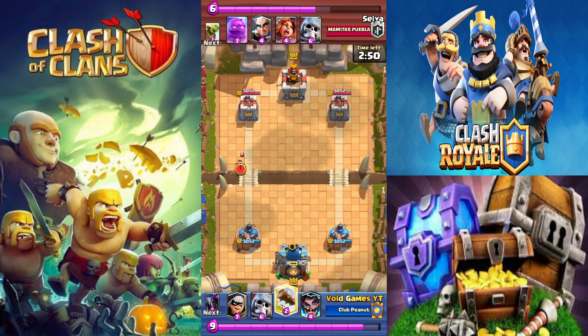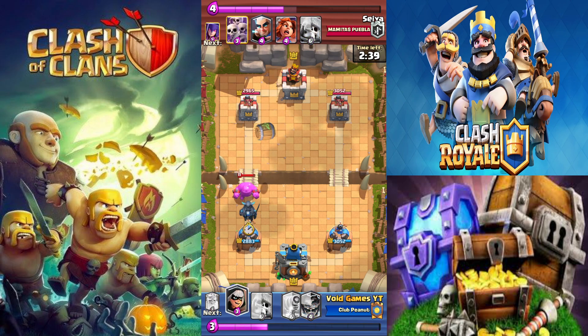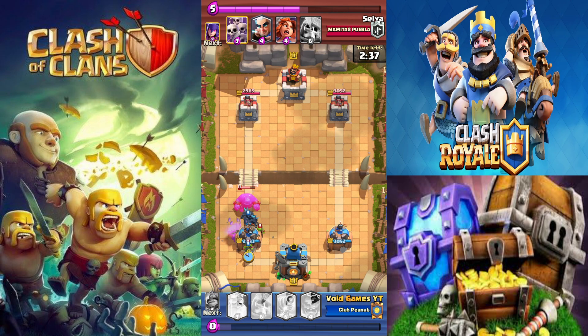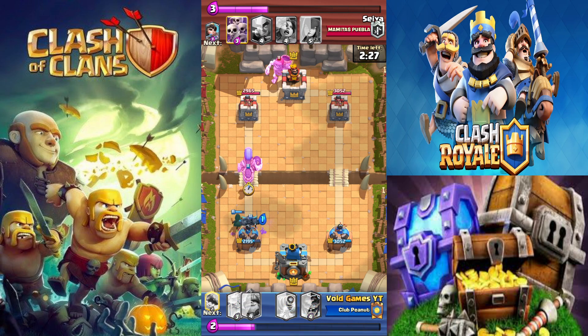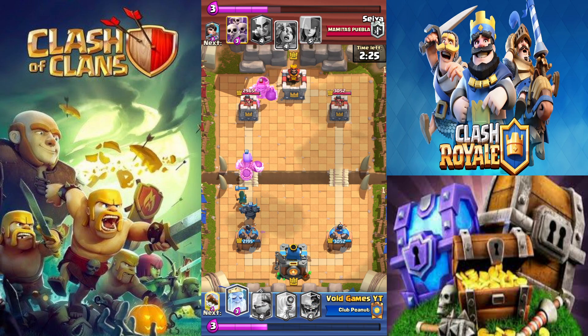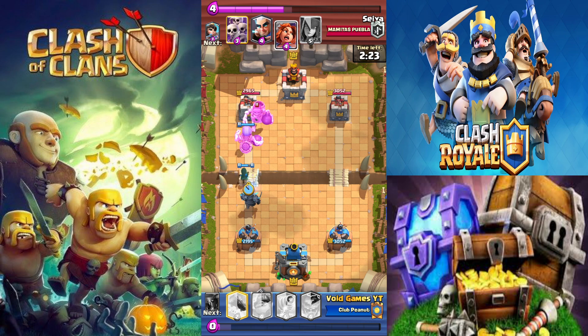So basically he's playing like Logbait with E-Golem, and I kind of made a random deck on the spot. It's kind of like Bridge Spam. I threw in a Mighty Miner, and obviously you have to use a Giant Skeleton. Just kind of a fun deck to mess around with. But as you can see, this dude basically starts absolutely destroying me.